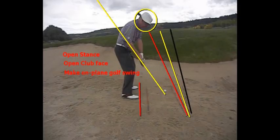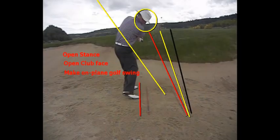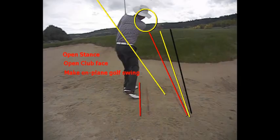Notice the club face is dead toe up there. The arms and hands on a long blast bunker shot are going to rotate as I go through, and there's the ball taking off on the yellow line. So three things: open stance, open club face, and make an on-plane golf swing.